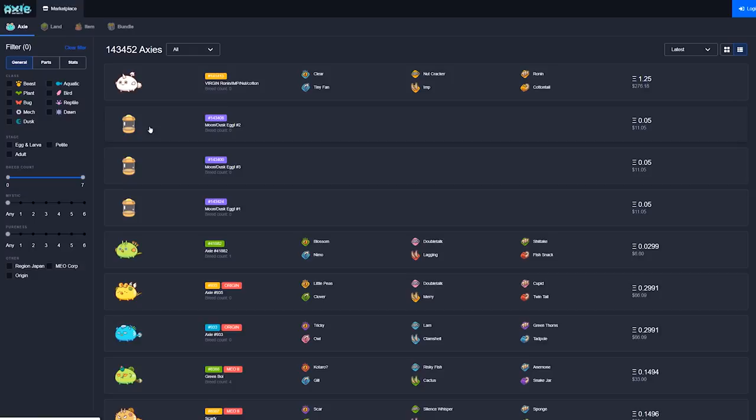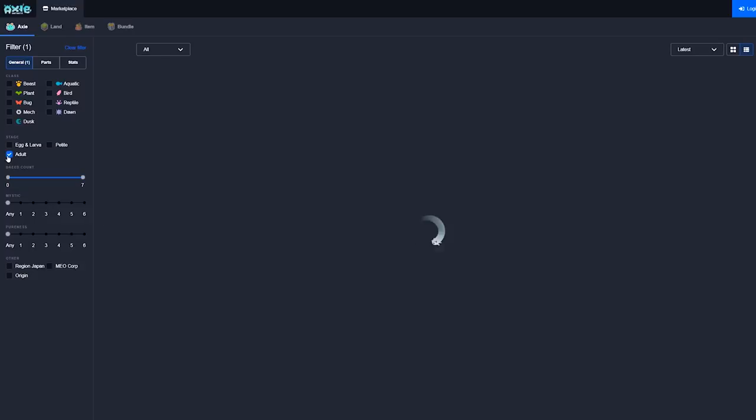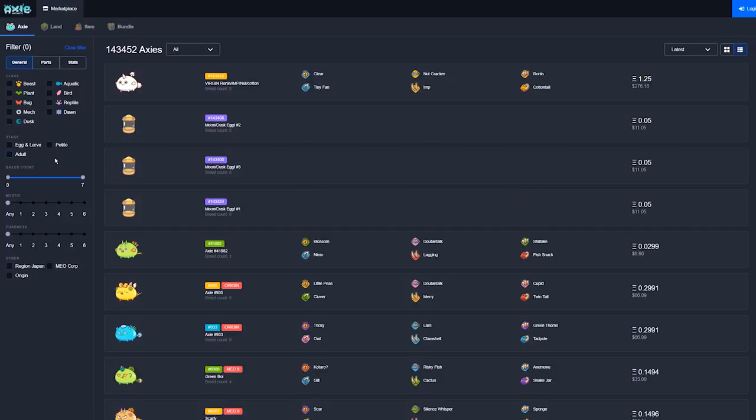Stage lets you choose from egg and larvae, petite, or adult Axies. Sometimes un-morphed Axies can be pretty good deals. People will sell them a little bit cheaper because they don't want to hatch them. Check the tools section in the description after the video for some useful tools to help you shop and check out their stats.